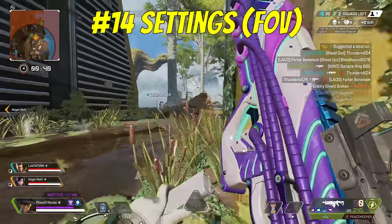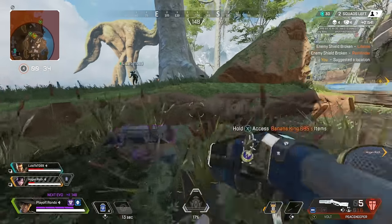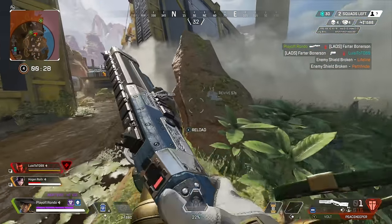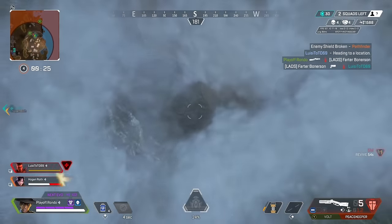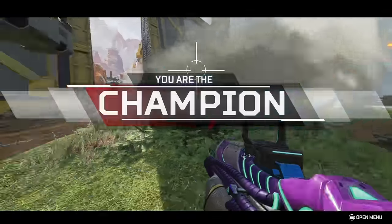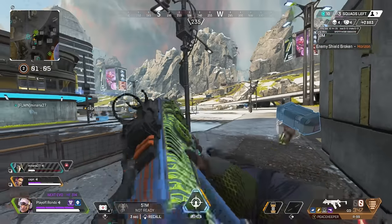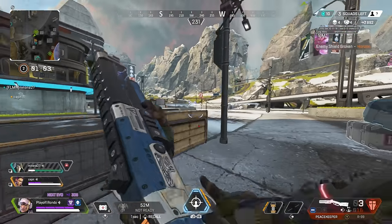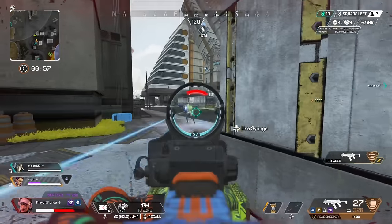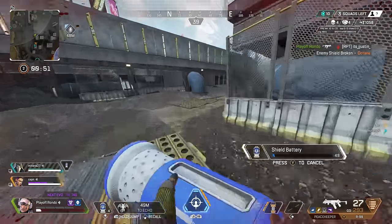Number 14: your settings. Early on in Apex, someone I was playing with mentioned changing some of the settings Apex originally puts you on. At first I didn't believe them — I thought whatever the game put me on should be correct, but I was wrong. One change that made a huge difference was changing my field of view. Apex puts this on 70 originally, which is the lowest it can possibly be, so I was instructed to change it to 100. I now play on 110, the highest possible. This change really expanded the perspective of the game and allowed me to see so many more enemies that weren't just directly in front of my face.